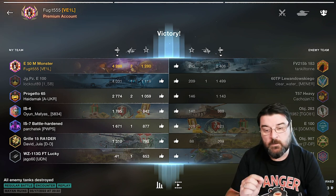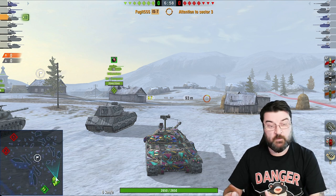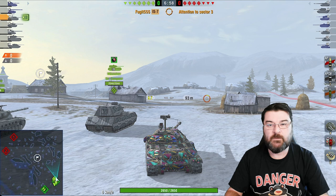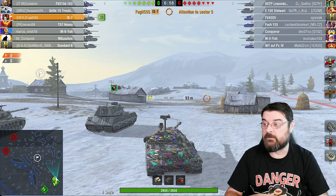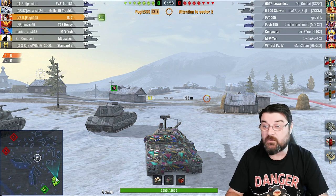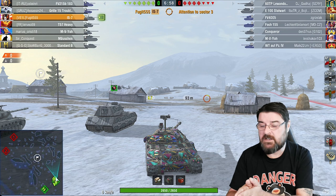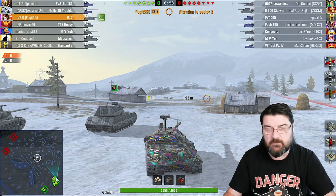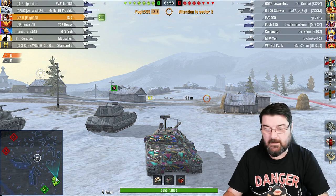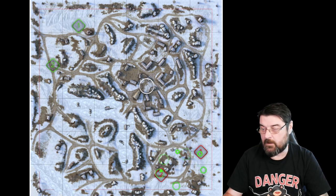Now we're going to jump into Winter Malinovka and see what we can see there. Here we are on Winter Malinovka, spawned on the south spawn. Let's have a look at their lineup: they've got four heavies - a 60TP, an E100, a Conqueror, and a Yo - three TDs, and absolutely no medium tanks at all. We have one medium - the Standard B - four heavies, and two TDs.